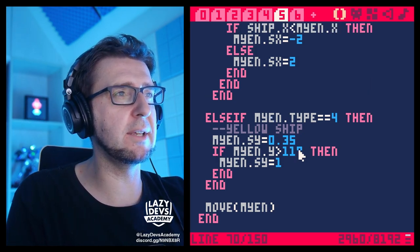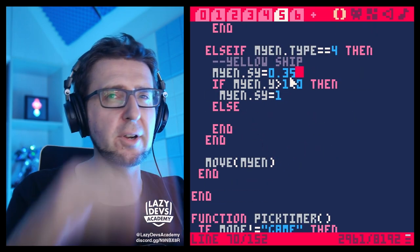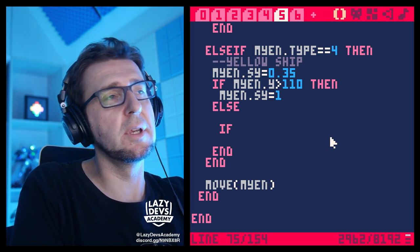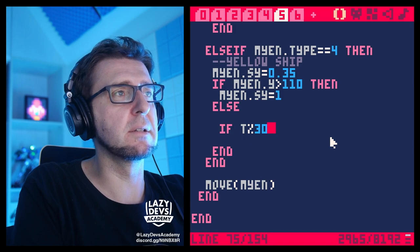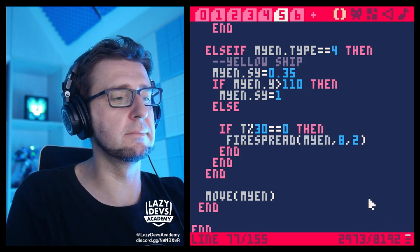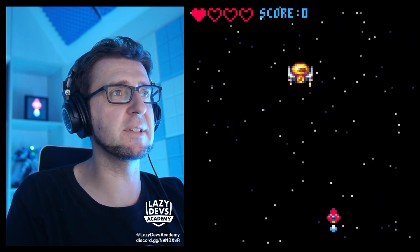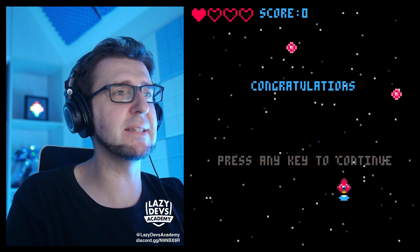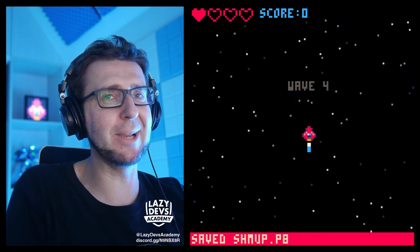Using the same timer idea: if t modulo 30 equals zero, fire the spread shot. Now you can see him firing the spread shot! The problem is the pattern is always the same — the bullets always lie along the same axis. If I'm in a safe spot I don't have to move anymore. It would be nice to twist the entire spread shot each time.